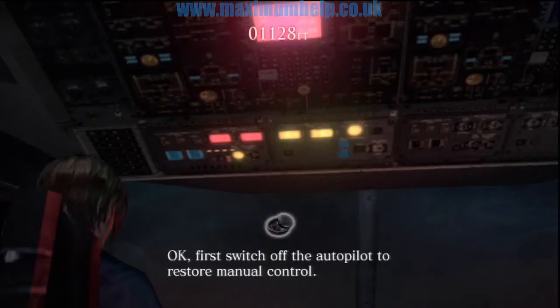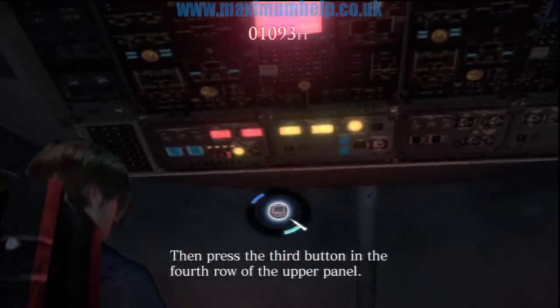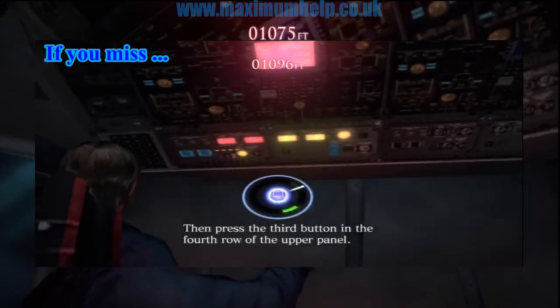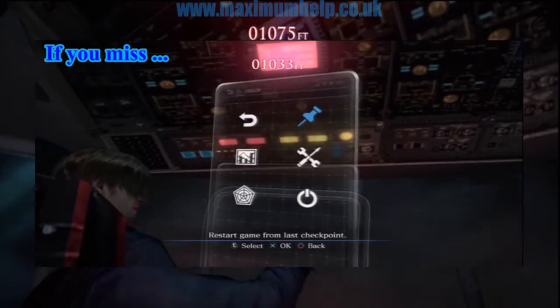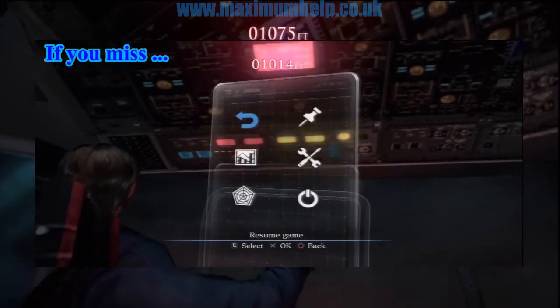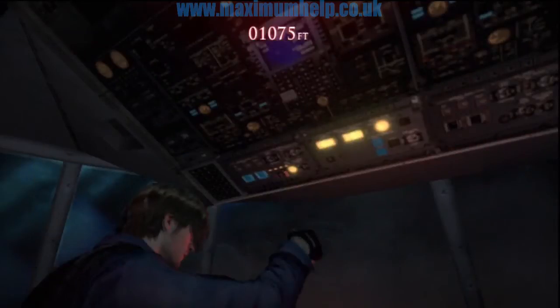Now I will go through all three stages of this QTE to make sure you don't mess up. For the first part, simply look up here and wait for Hunnigan to shut up. Then press the third button in the fourth row of the upper panel. Get the timing right, but if you miss, choose the restart from checkpoint option by pressing the select button, otherwise you risk crashing since time was wasted.